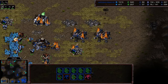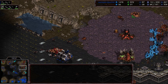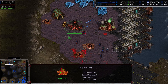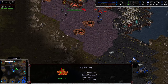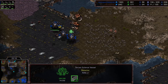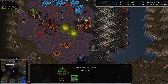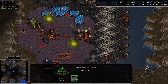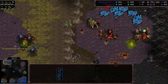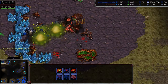He pulled lurkers from the base down to the bottom left and now he's kind of left himself open. Marines and medics make their way into this base, a scan comes down — every drone gets killed. Ultras are making their way over, some scourge come to assist. Looks like he might kill one or two vessels, but losing the drone line for what seems like the fifth time will finally end Action's reign. Light has done it.